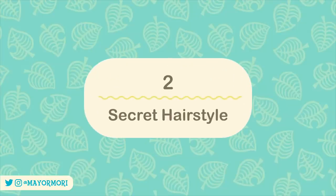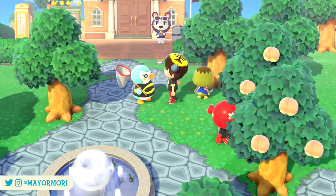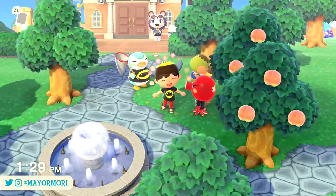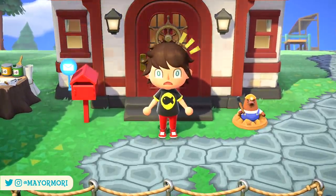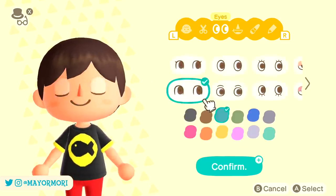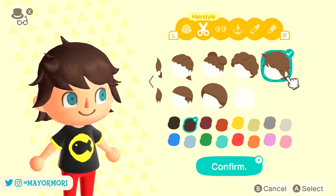Number 2: Secret Hairstyle. Animal Crossing New Horizons is full of charming details including little animations and reactions used by players and villagers alike, which helps create the wonderfully immersive experience we all know and love. One animation in particular is not only pretty rare but even unlocks a secret hairstyle. If you boot up your game after not playing for some time, your character will wake up with messy bed hair before quickly styling it back to normal. This actually unlocks the messy hairstyle for you to use the first time you do it. Time travellers probably already know this, but if you play in real time you probably haven't seen this yet.